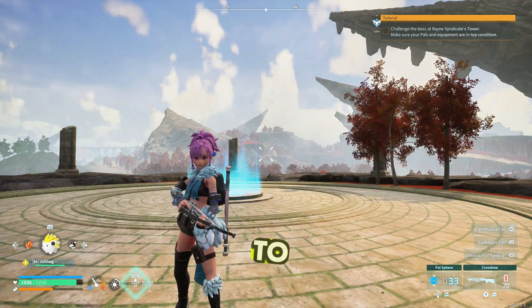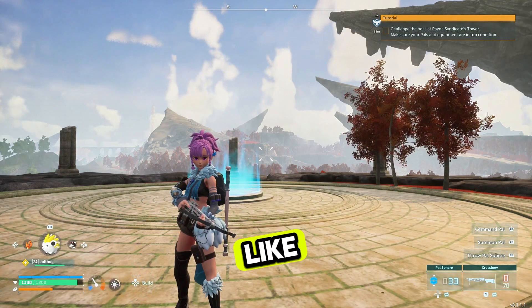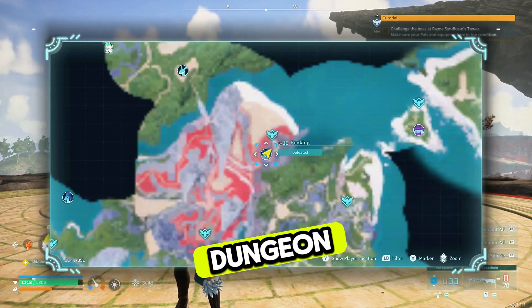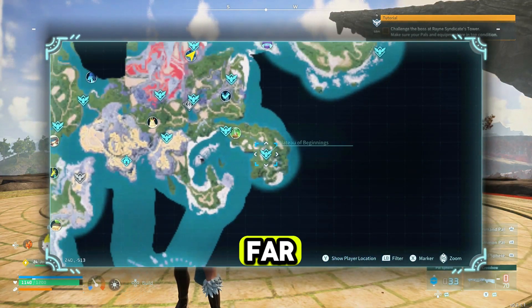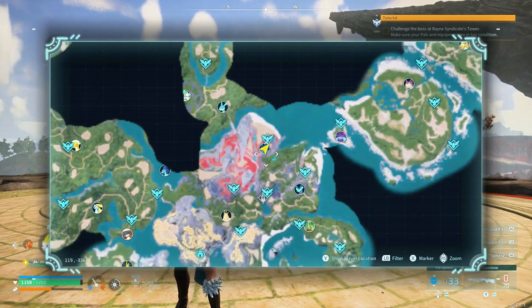Welcome back. Today I'm going to show you how to farm power fluid really easily in Palworld. The location we're coming to is Penguin's Dungeon — the Sealed Realm of the Frozen Wings — which isn't far at all from the Plateau of Beginnings and isn't far from Chillet's location.